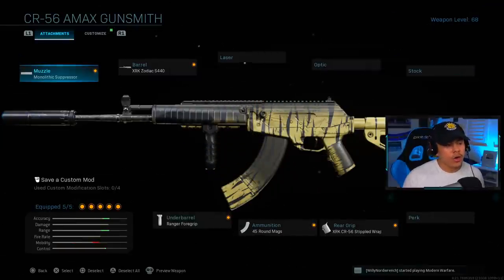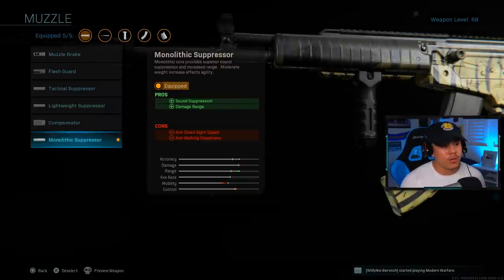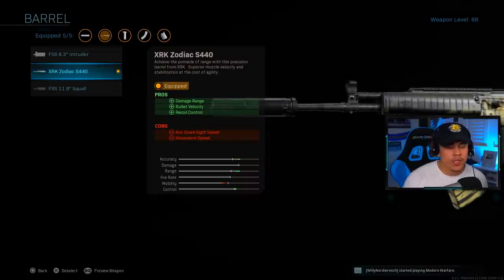For the recommended class setup: on the muzzle we're using the Monolithic Suppressor for sound suppression and damage range — it increases range by about 8%. Sound suppression is huge because this weapon fires really loudly and you don't want enemies tracking your location on the compass. For the barrel, it's a no-brainer — we're using the Zodiac S440, giving us about a 37% increase in damage range.